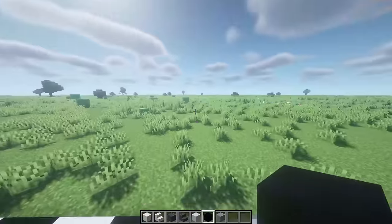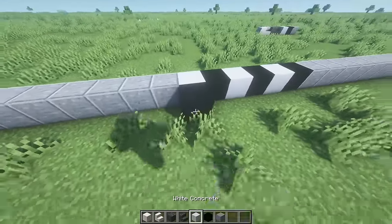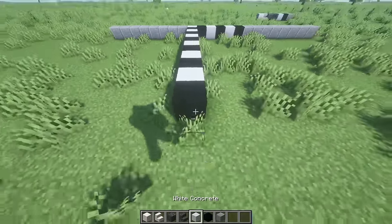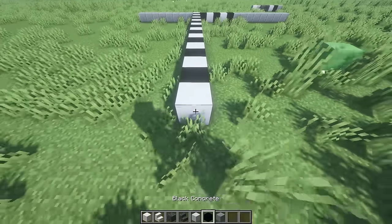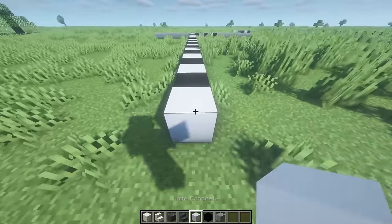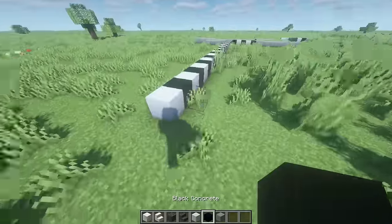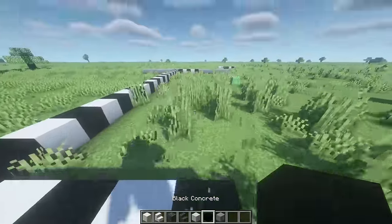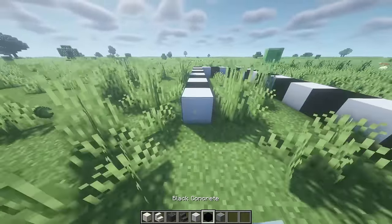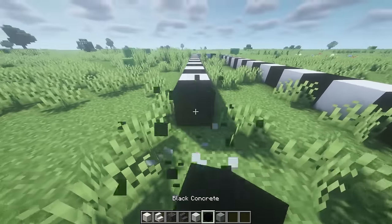Now bring this up 27 blocks. Starting from the first block, count up: one through twenty-seven. It should start with white concrete and end with white concrete — 27 blocks in all.